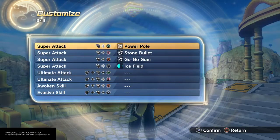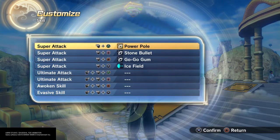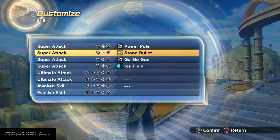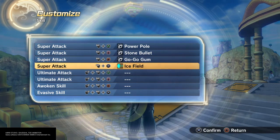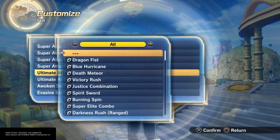For moves, I have a Power Pole — so he carries a Power Pole and it extends, does some decent amount of damage. Stone Bullet, just to throw things, like he's throwing a Batarang. Go-Go Gum, because he always has these gadgets that do things and it binds you. Ice Field — like he's throwing something and just ice everywhere.